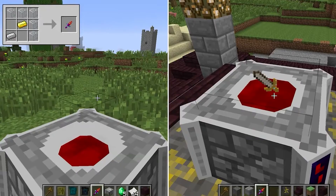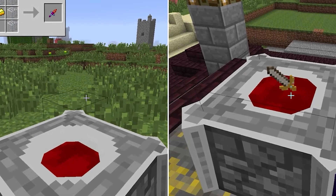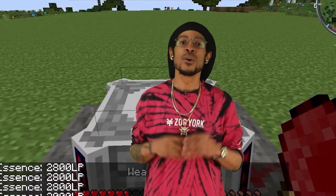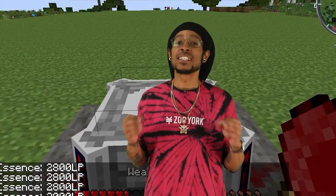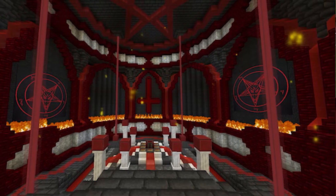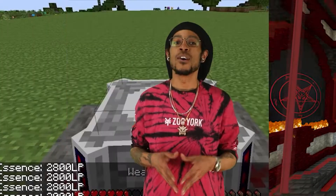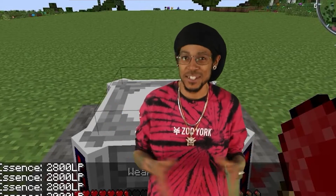Blood Magic is a magic-based mod created by Way of Time and maintained by Technut. It adds an expansive life-based magic system which spans rituals, sacrifices, summonings, alchemy, and spell creation. In Blood Magic, the player collects life essence by sacrificing their own health or the health of mobs to power their Blood Magic creations on their quest to become the Archmage.